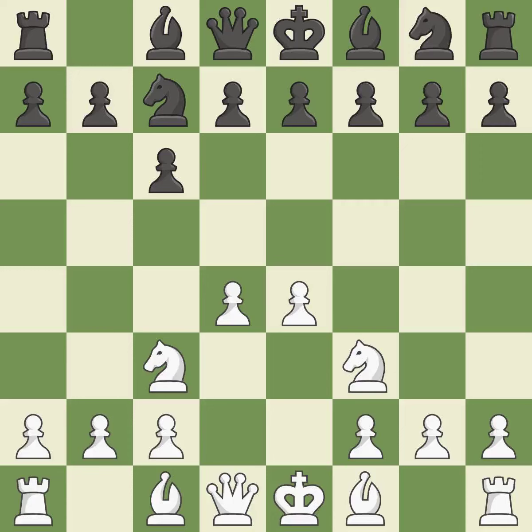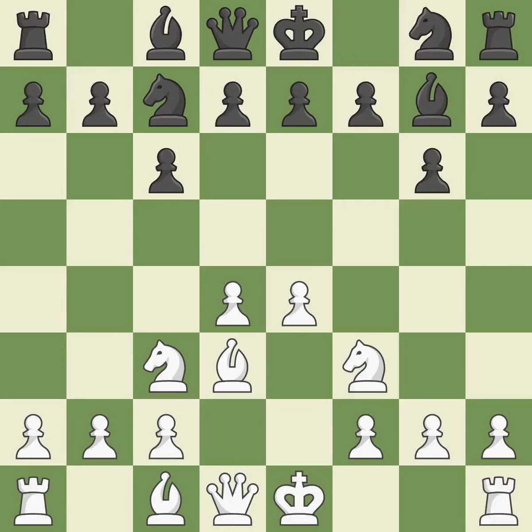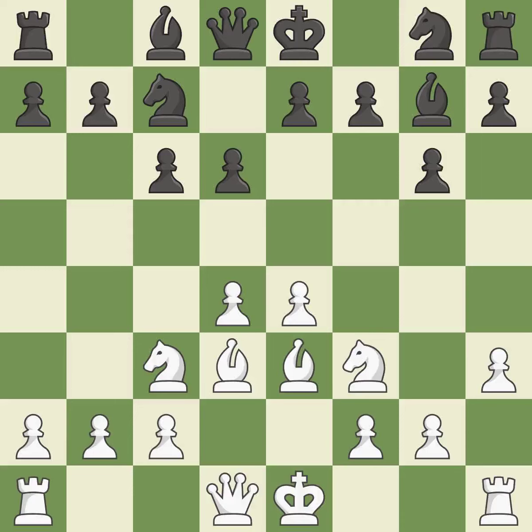This develops a knight from its starting square, activating it. The bishop is prepared to develop into a functional square. By doing this, a bishop moves out of its beginning square and into the action. By positioning the bishop on a potent diagonal, this fianchettos the bishop. While not a mistake, that is also not the wisest course of action. The bishop is prepared to grow into a functional square — developing a bishop from its initial square activates it.